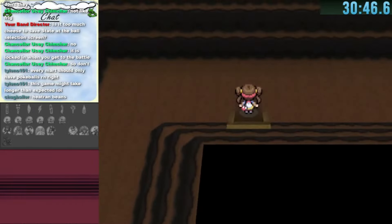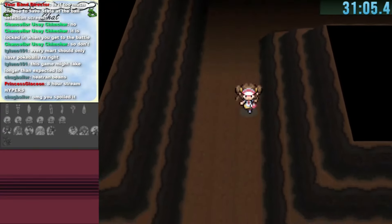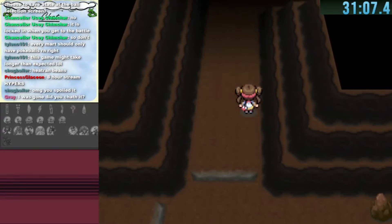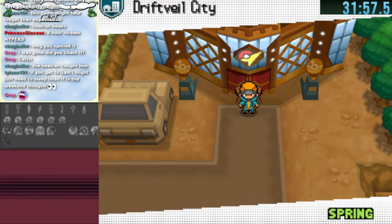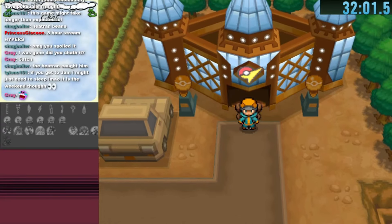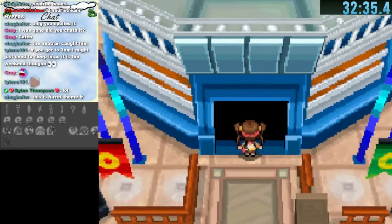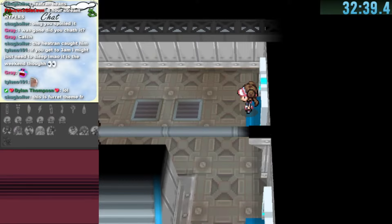Back in Nimbasa City I go to the house next to the Pokemon Center and land at Twist Mountain. That warp unfortunately has a one-way gap. I then go to the house above the Pokemon Center and land in Driftveil City with its great music. Since it's a one-way to Driftveil, I go back to Nimbasa.